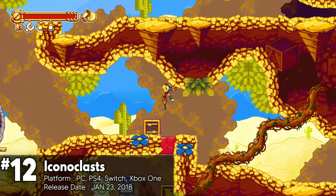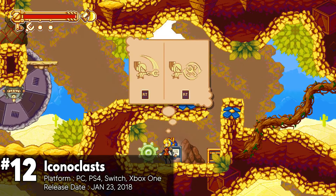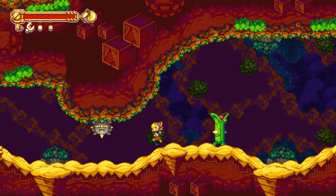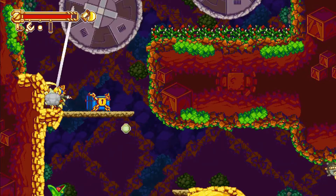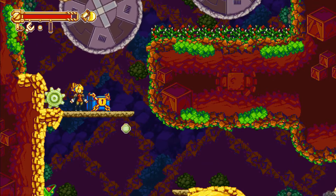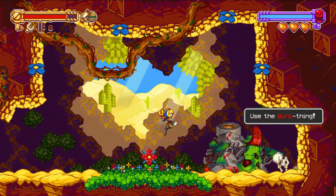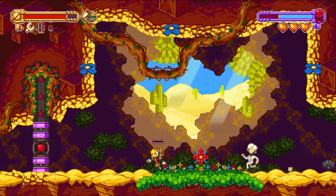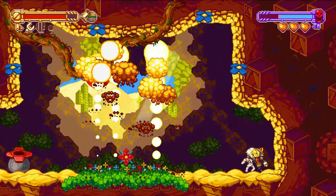Iconoclasts is a Metroidvania platformer with a deep story. You play as Robin, who is fighting against a strict religious group on a quest for dwindling resources. It combines exploration, puzzle solving, and a bit of backtracking. The puzzles are built around a few key elements, with Robin's wrench being the most versatile tool. It can act as a weapon, deflect projectiles, open mechanisms, conduct electricity, and even act as a grappling hook. The wrench is crucial to solving the game's many puzzles and navigating the world.